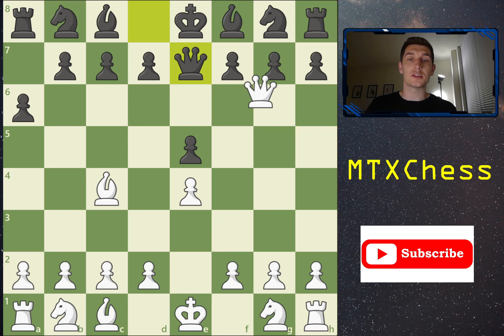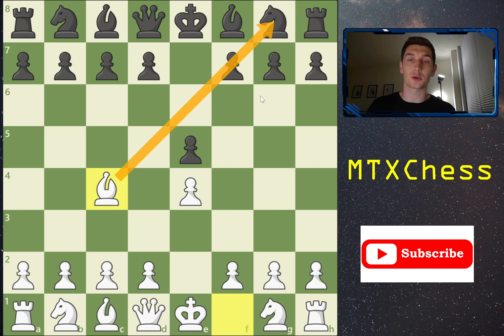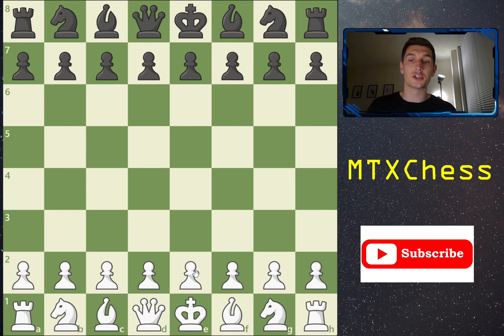So even if you forget to play knight f6 when the bishop comes out, you can still recover and stave off checkmate. And here's an easy way to remember: the bishop is literally pointing at the piece you're supposed to move. When the bishop comes to c4, it's pointing at your knight on g8, and that knight has got to come to f6. That's really all you need to know about four-move checkmate and how to avoid it. If you know how to play knight f6 on move two, you'll never be checkmated in four moves again.